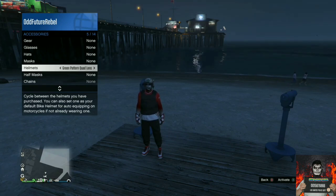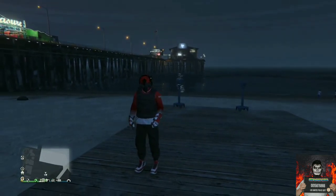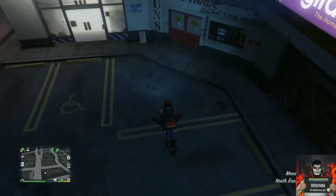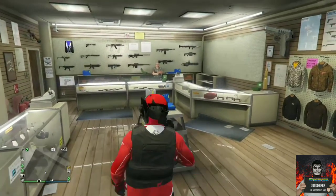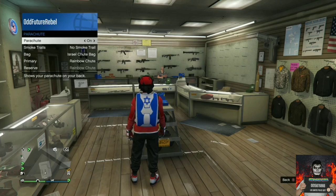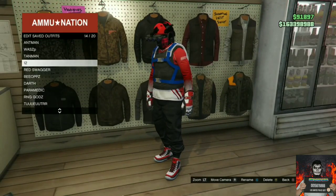Once you've done the telescope glitch correctly, head over to the closest ammunition store. We'll be transferring over a black and red duffel bag to this tryhard outfit. If you don't own a black and red duffel bag, I'll put a link in the description. At the ammunition store, equip an Israel troop bag on this outfit through your interaction menu. Save this as an outfit with the Israel troop bag on.